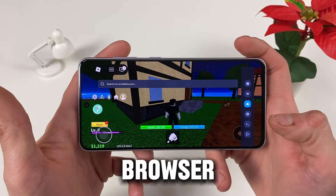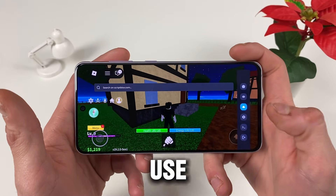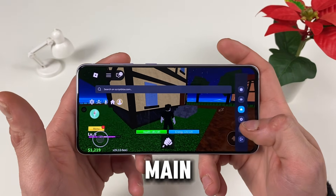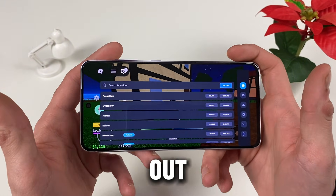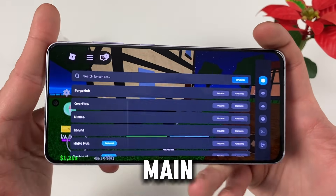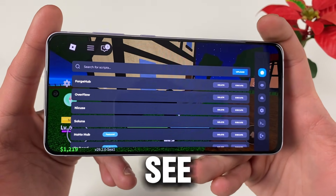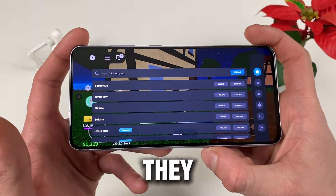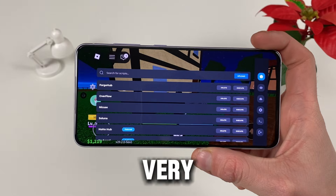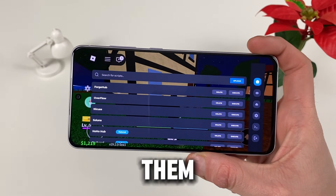There's also a little browser from here where you can search for scripts and just use them. On the home page, the main thing is where you can just stack all of those scripts. You can see Forge, Overflow, Nikki, Saluna, HoHo Hub, and a lot more that they have on the website. Right here you can stack them and execute them.